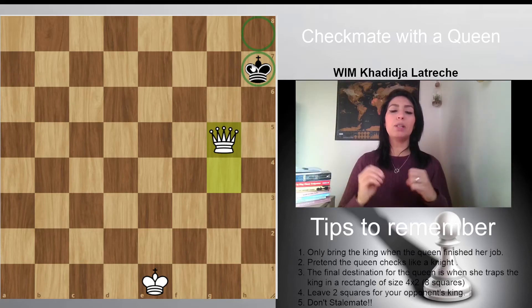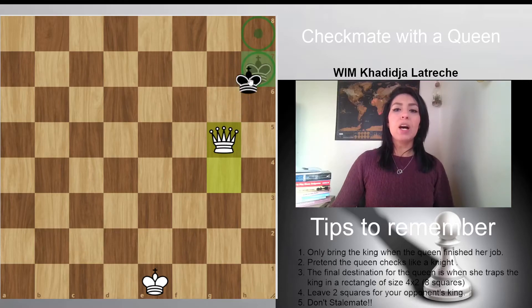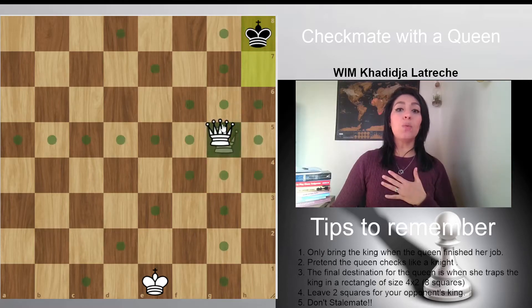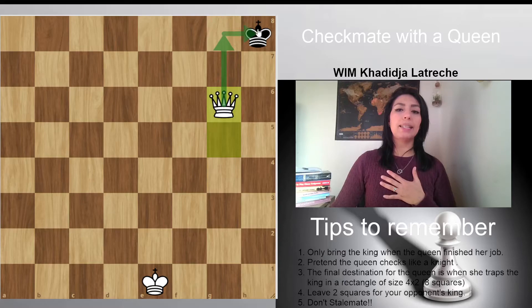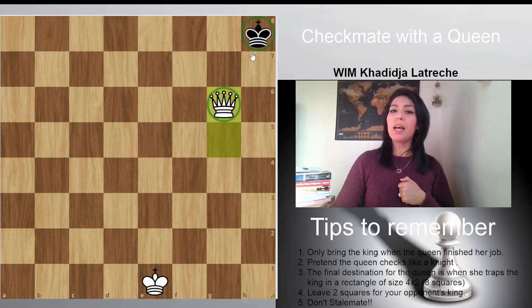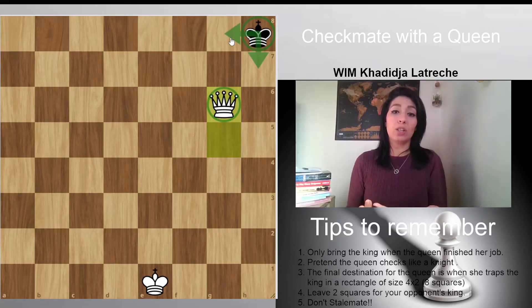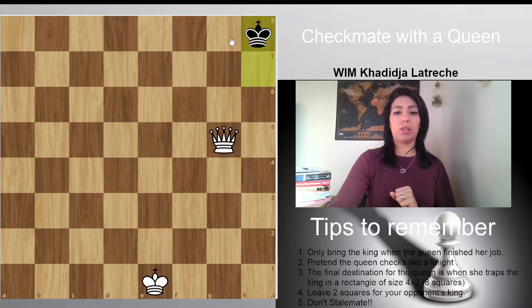Please remember to always leave two squares for your opponent's king — it's very important, he needs to breathe a little bit. Now he's going to play here. I don't want to do that because that is a stalemate. That king is not in check, but it's his turn and he wants to play, and here he cannot move. That is what we call a stalemate, which we will be covering in the next video.